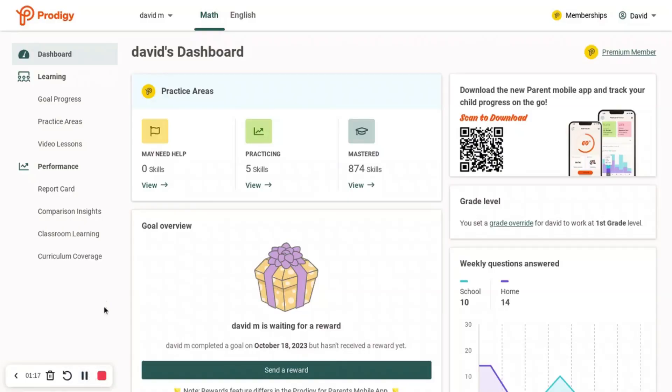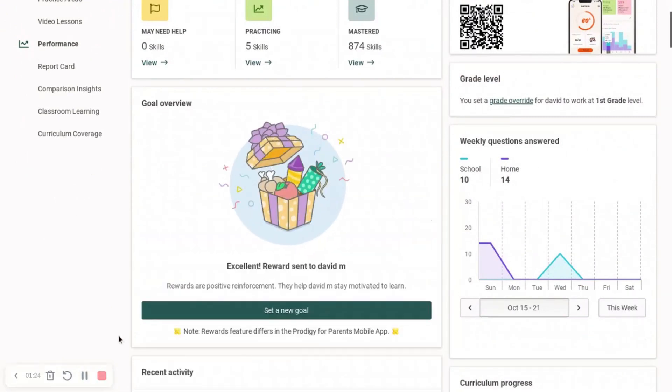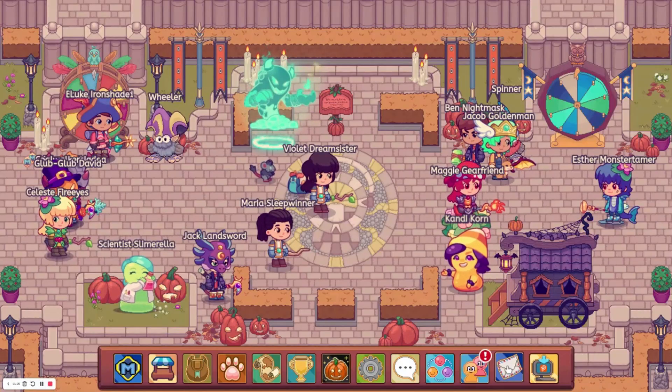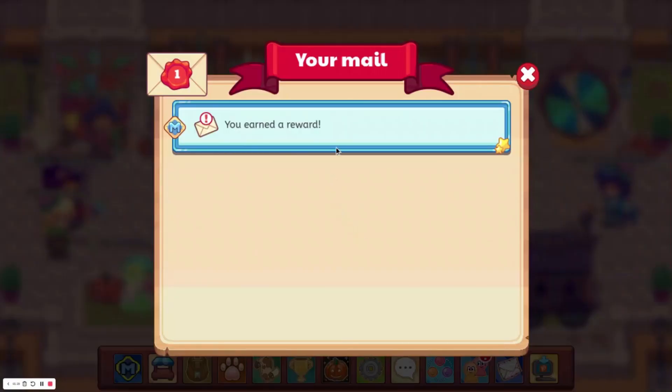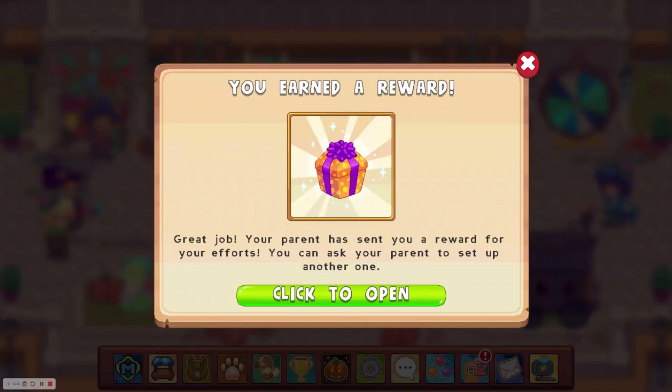I actually forgot about this part — you are going to have to go back into your parent account and then send the reward. So I'll send that reward. Now I'm going to check the mail again, and it says you earned a reward. Your parent has sent you a reward for your efforts. You can ask your parent to set up another one. Click to open.